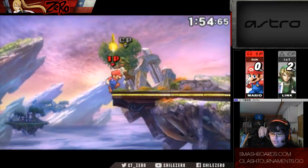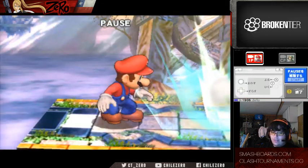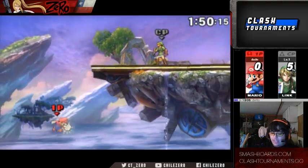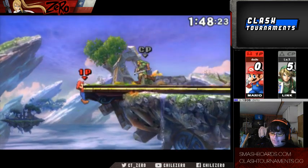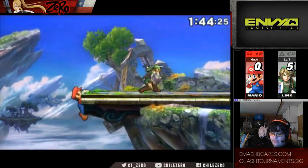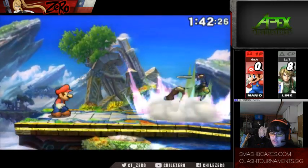In Brawl, that would have grabbed the ledge. But in Smash 4, he goes past it. So if I don't actually try to sweet spot it like this, he grabs the ledge. But if I do this and don't time it correctly, I just go past it.